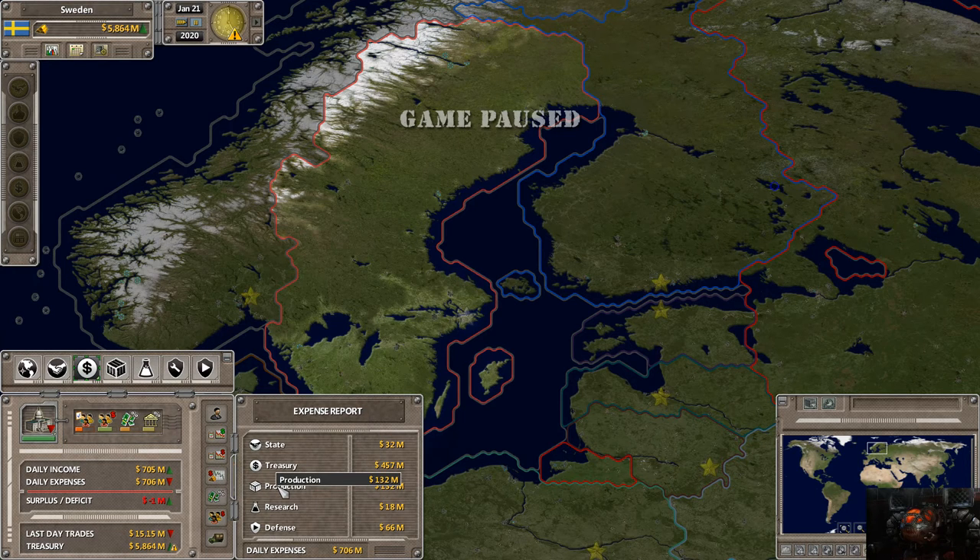Production is how much it's costing to produce commodities. It can be offset by domestic sales and exports. Countries with very high GDP may have high labor costs, making production more expensive than normal. This is compared against domestic sales plus the last day's trade to evaluate how much money you're making. Research is how much your research is costing you - the overall amount your projects are costing and your overall research efficiency, which is basically how good and efficient you are at making it work.